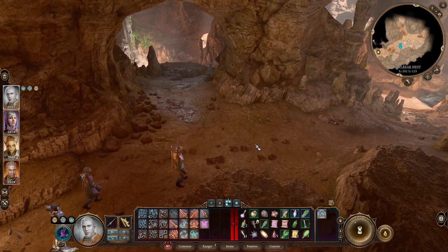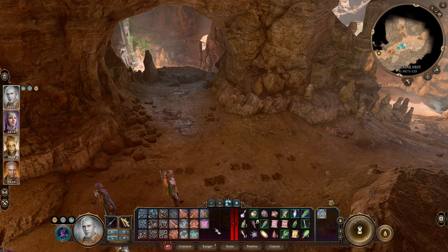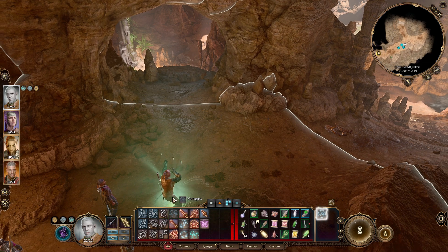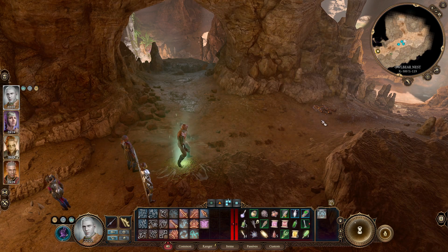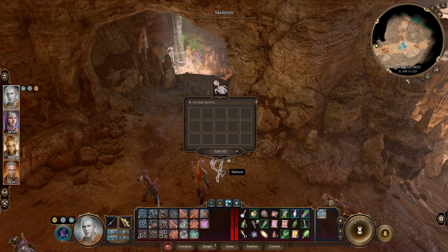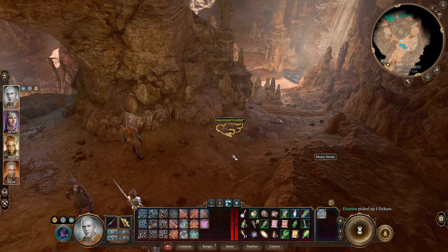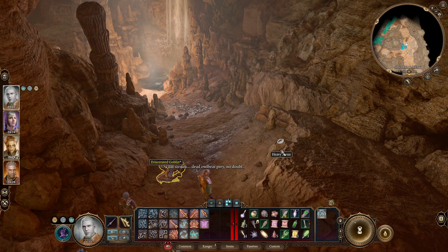Eviscerated goblin. I wanted to see if I could talk to the dead. It won't let me click it again — can I recast it? I thought it gave me the option to recast. Recast Speak with Dead. I have to click a dead person. Let's check the skeleton. There's a pickaxe, we'll pick it up. Eviscerated goblin and a heavy stone — that stench. Dead owlbear prey, no doubt.